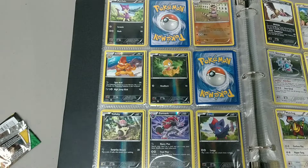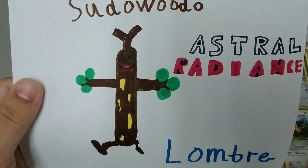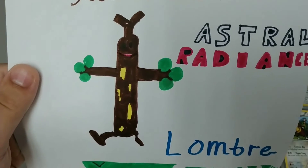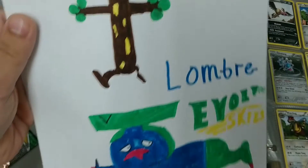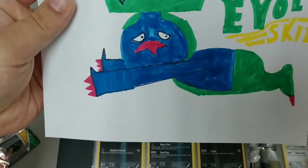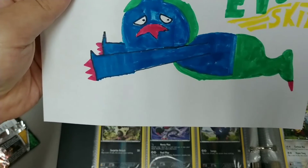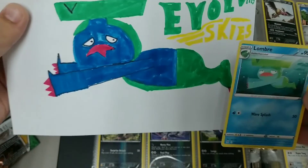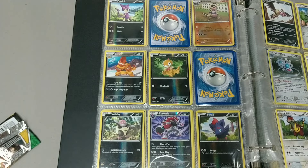All right, so he drew two yesterday — we got Psudowoodo from the Astral Radiance set yesterday, and we got Lombre from our Evolving Skies pack. There he is. So Astral Radiance is always going to be on the top and Evolving Skies is always going to be on the bottom, until we start changing it up.